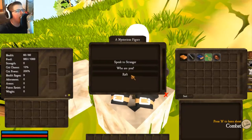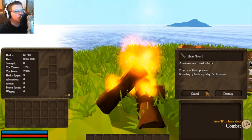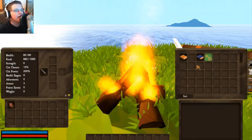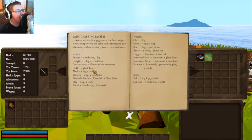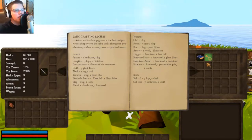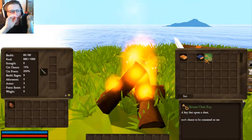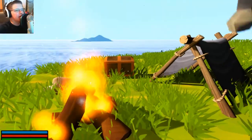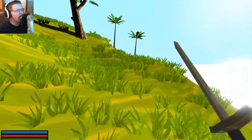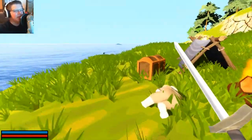It looks like it needs repairs though. Let's equip the sword. This book actually gives us some recipes that we could use, which is kind of nice. And I'm pretty sure this book is just the story book from the captain. Then we have a key to a chest. You guys can see it's not the best-looking game, it's kind of simple, but it's kind of cute in my opinion. It's a fun little game.